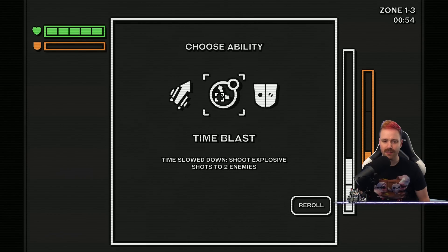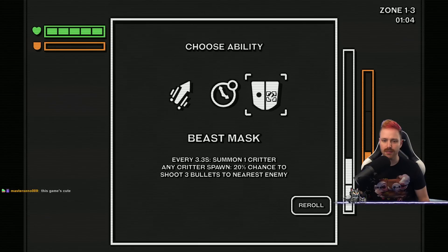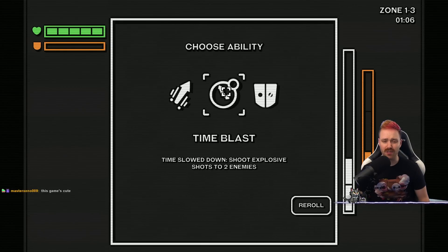More blade dance. Time slowed — shoot explosive shots. Beast mask — every 3.3 seconds, summon one critter. Any critter spawn — 20% chance to shoot three bullets near enemy. It sounds cool, but I didn't notice the critters last time.